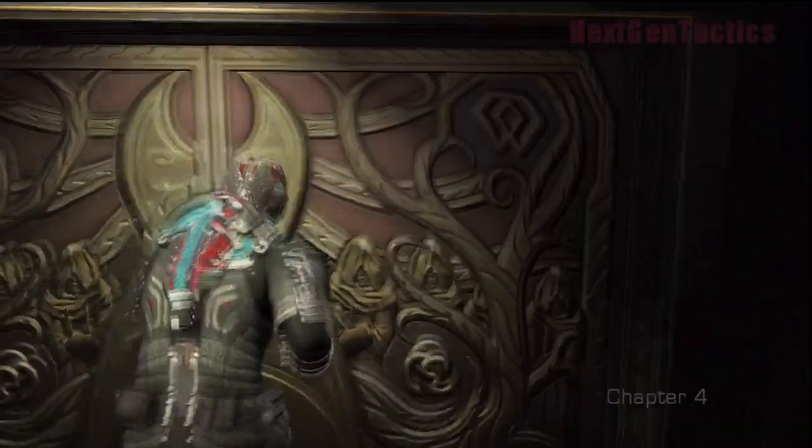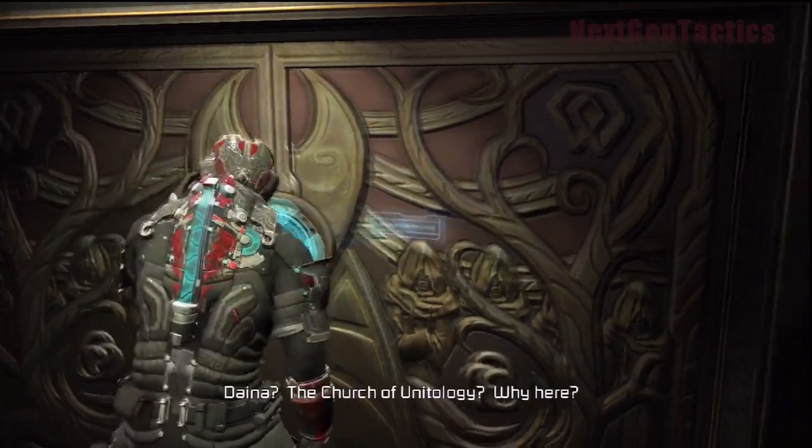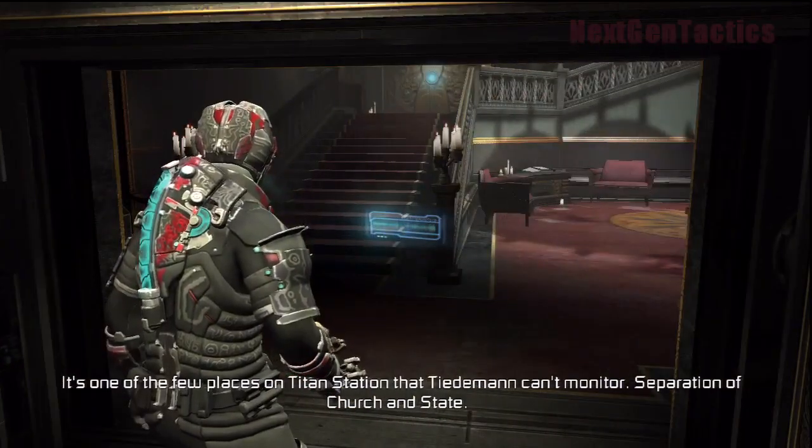You can go through all this stuff - the church is nothing. You can go through the church and... Dana, the church of Unitology? Why here? I guess temple, church, whatever.